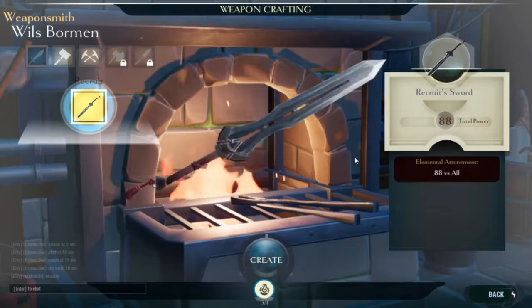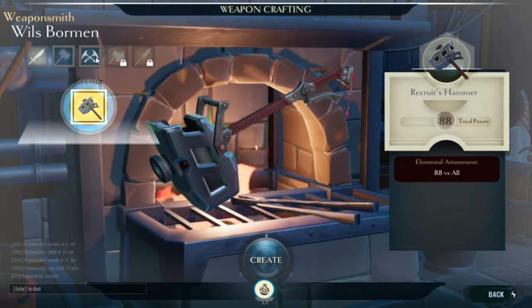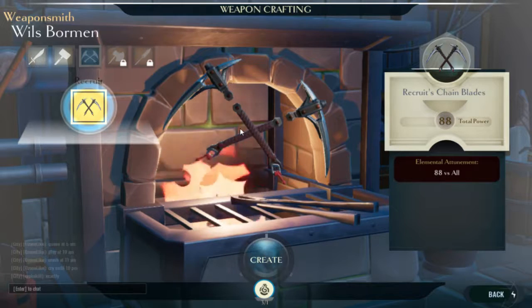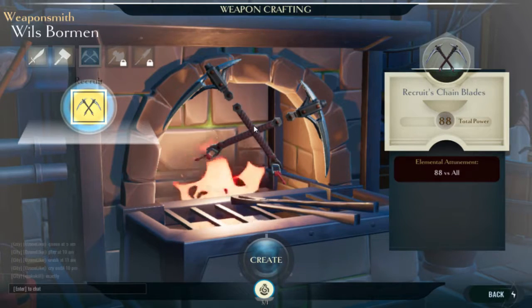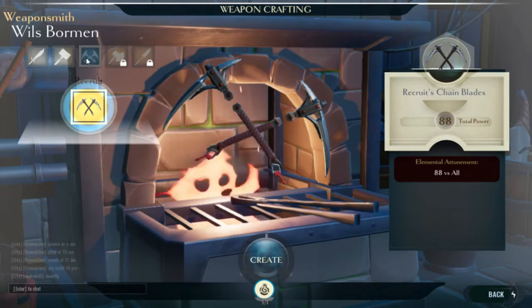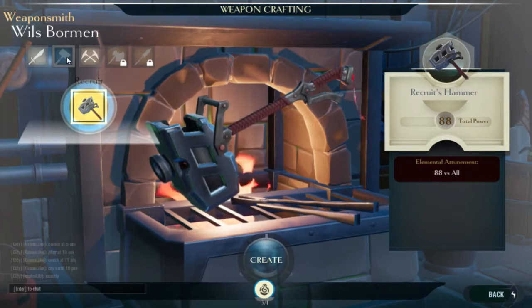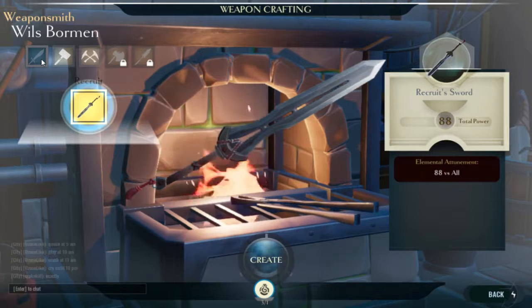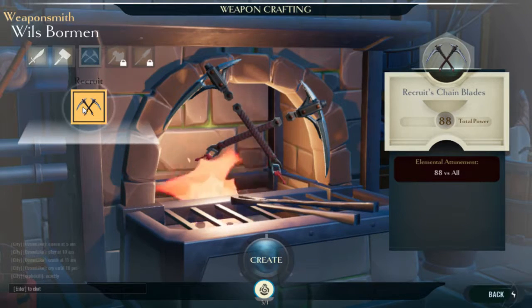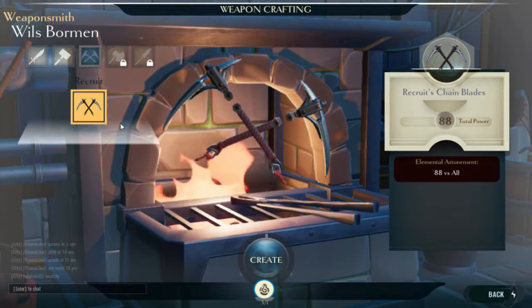Let's go straight on to crafting. Recruit sword. Recruit hammer — liking the design so far. Chain blades — I'm not really a hammer kind of guy, at least not yet. I'm thinking either the sword or the chain blades. They all have 88 total power, so it's really just a matter of which one I fancy the most. Honestly, I think I want recruit chain blades. Yeah, let's do that.